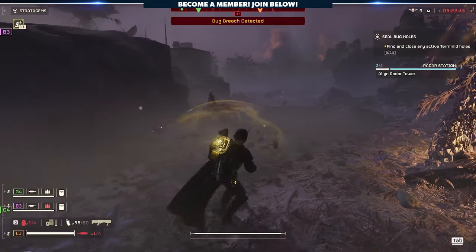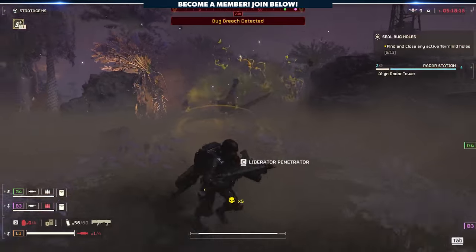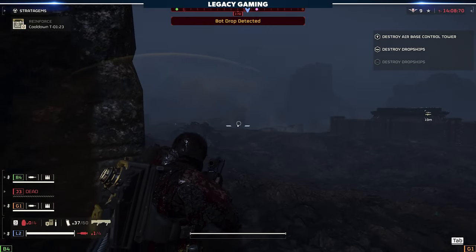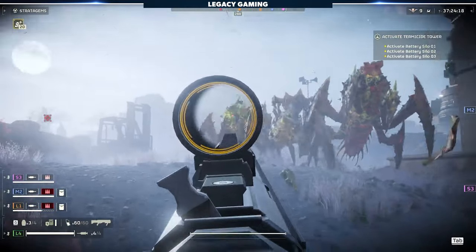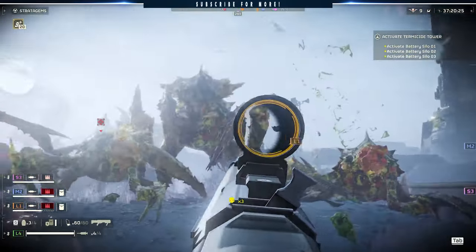In terms of playstyle, things don't really change depending on the enemy or faction you're up against. The most important factor is to keep your distance. As we've already mentioned, the gun has surprising range, and you'll be amazed at the headshots you can land from very far away. You can further embrace this by snapping into first-person mode, granting you a really nice red dot sight to work with.